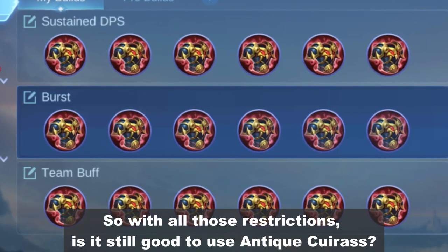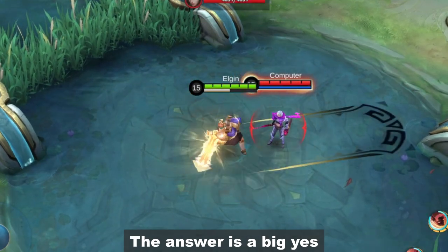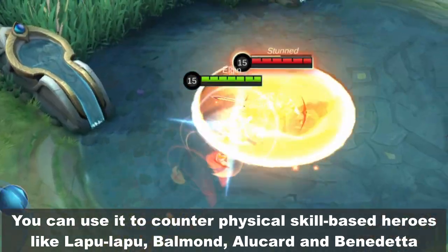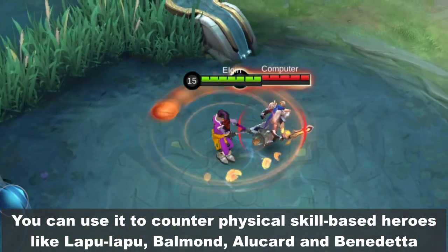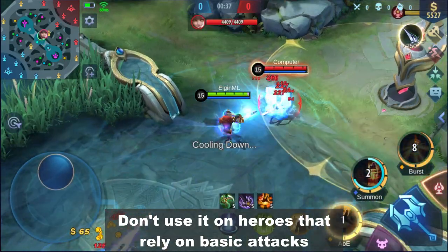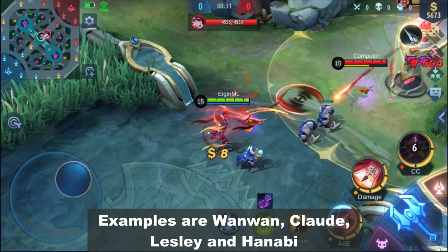So with all those restrictions, is it still good to use Antique Cuirass? The answer is a big yes. You can use it to counter physical skill-based heroes like Lapu-Lapu, Balmond, Alucard, and Benedetta. Don't use it on heroes that rely on basic attacks — examples are Wanwan, Claude, Lesley, and Hanabi.